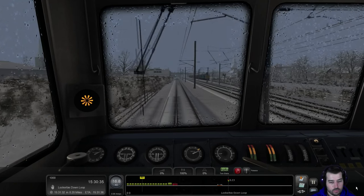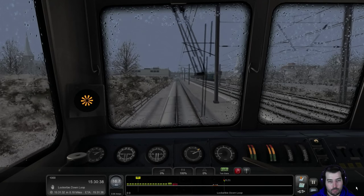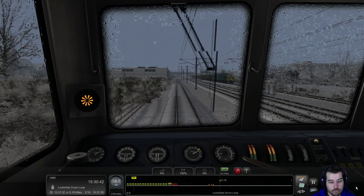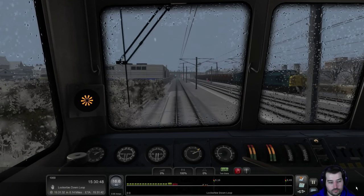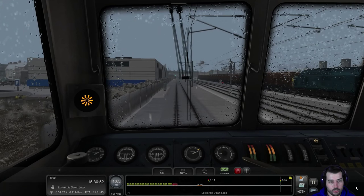There we go — almost at the Lockerbie Down Loop right here. Good stopping point for the scenario and hopefully again I got 1,000 of 1,000 — we'll see what happens. ETA is definitely rising up slightly, but as long as it's within a minute you're okay.